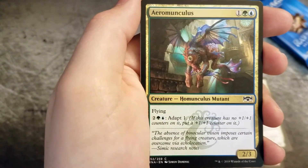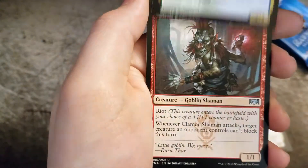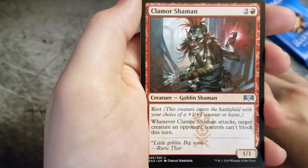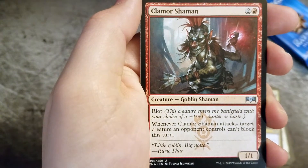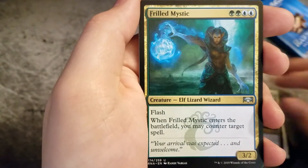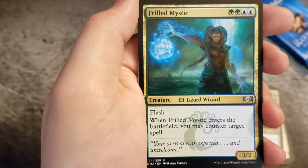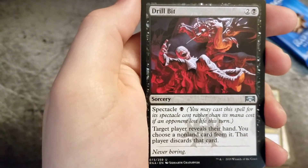Aramunculus. First uncommon is a Clamor Shaman. Frilled Mystic. Drill Bit.